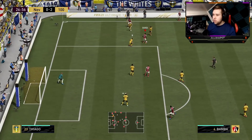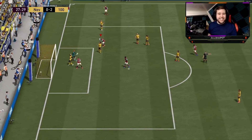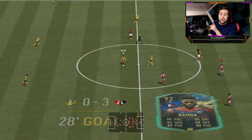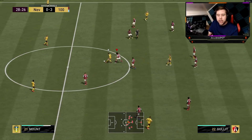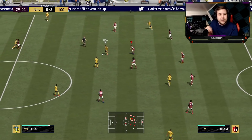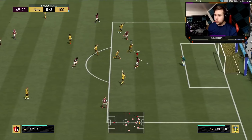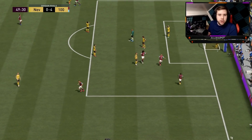And the finish is so perfect that the keeper just literally looked at it going into the back of the net. Boys, this guy's dribbling ability right now is so precise — he's taking every single touch to create the certain angle that I need him to take. Give it down there, well played. Bamba's literally wide open, the guy hasn't covered it. Bamba took a very nice touch and turn and we just got an easy finish.